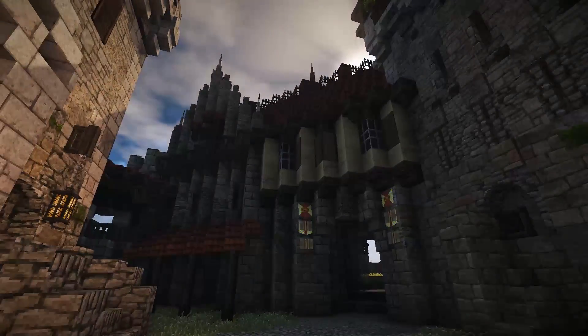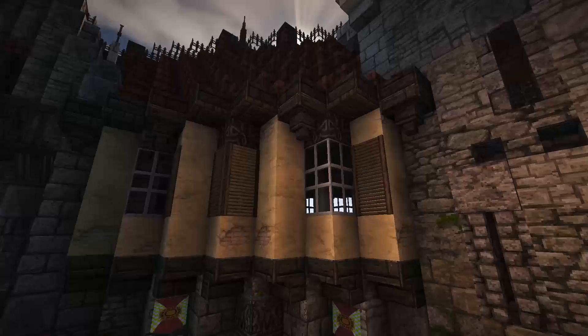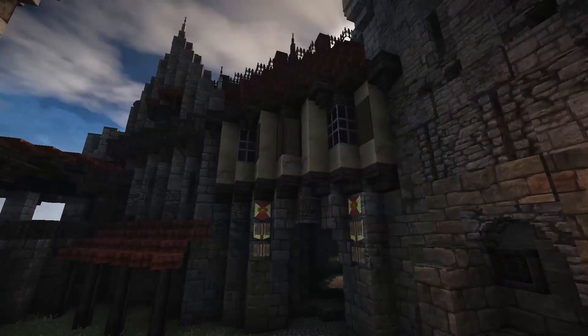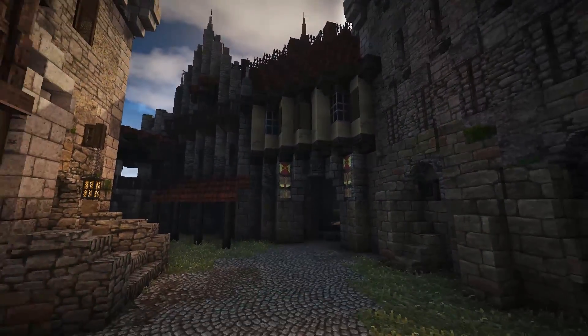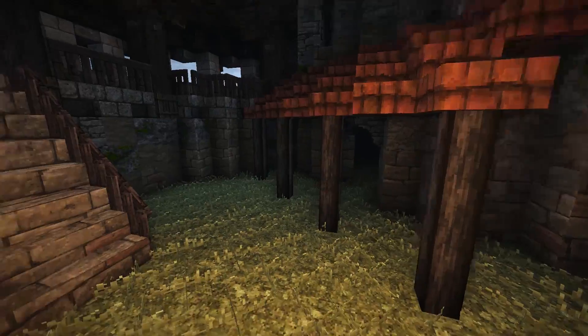However, with that tan stucco that we used right there, it really works well. Technically the name of it is yellow stucco, but it looks more tan in my opinion — so it works that way. But yeah, I love it a lot. I really like how this turned out.